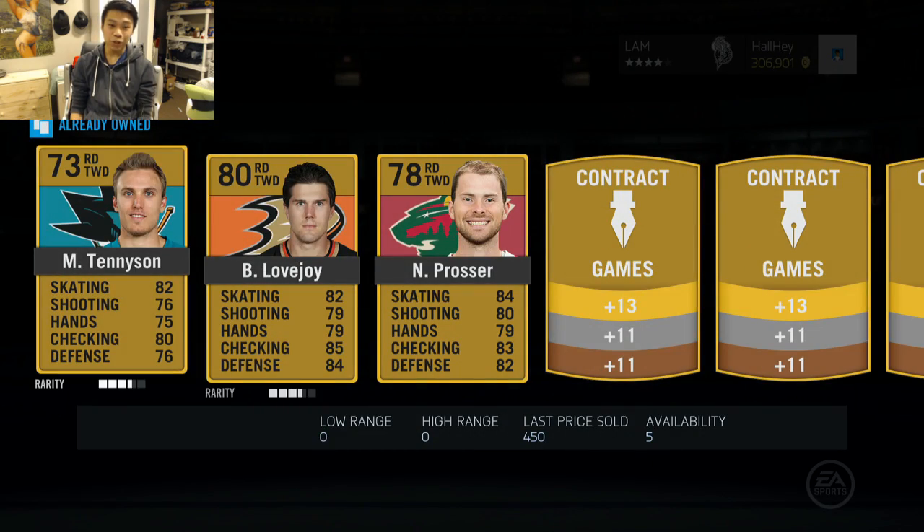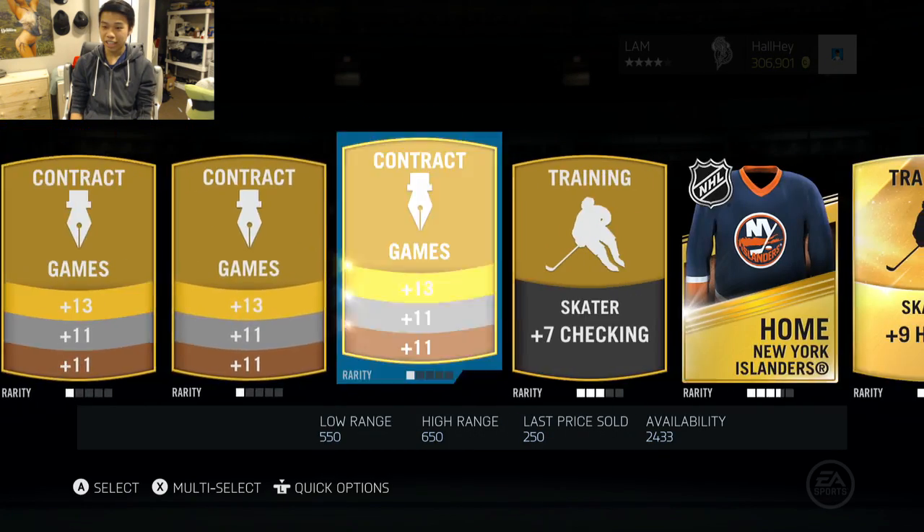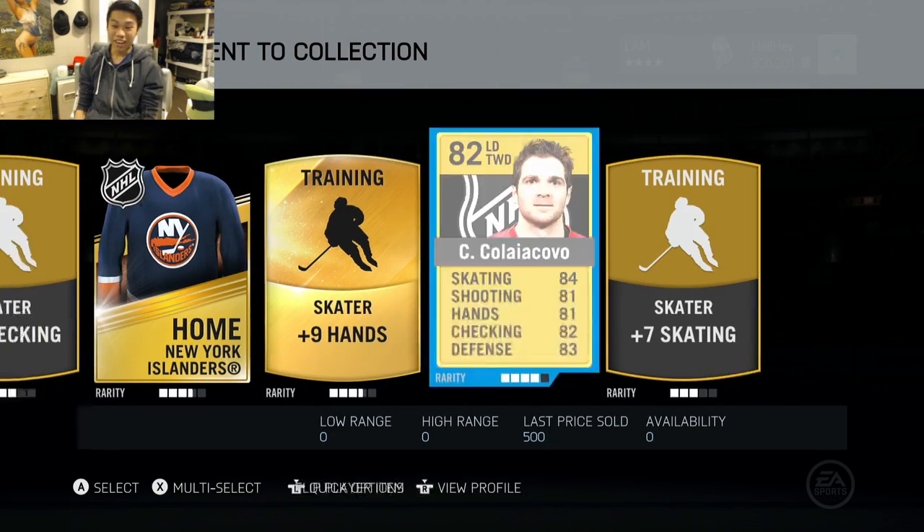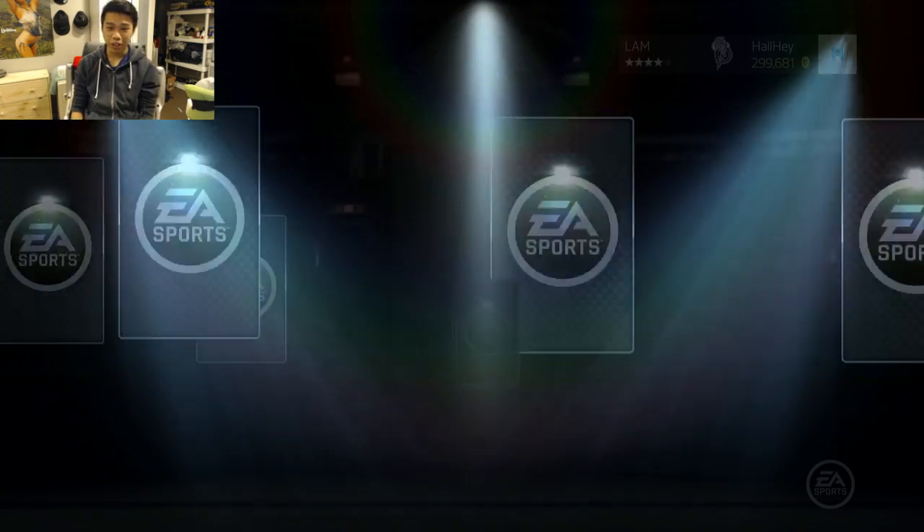We got Lovejoy, Tennyson, and Prosser. Any players at the back — we got a plus-five ball and Colby Robson. Wow, he used to play for the Toronto Maple Leafs. Moving on to the fourth pack here, and so far it's been pretty grim.